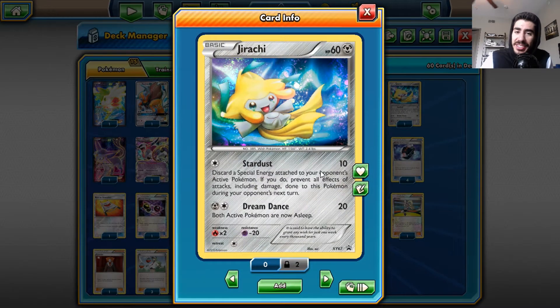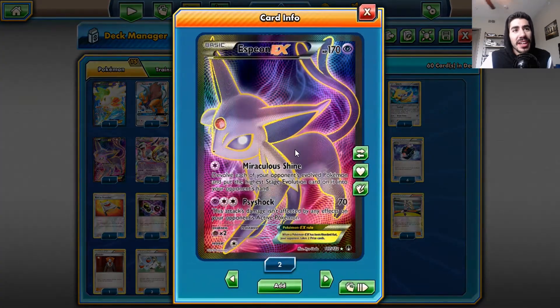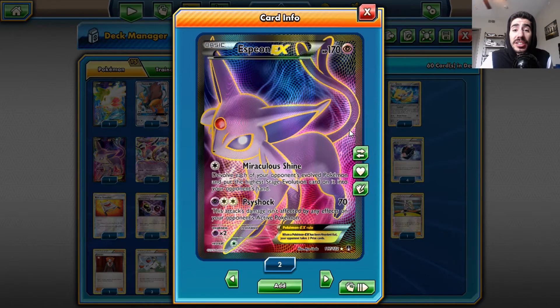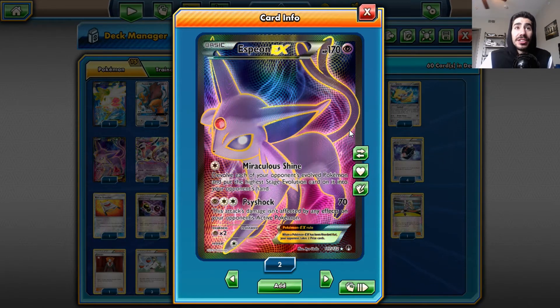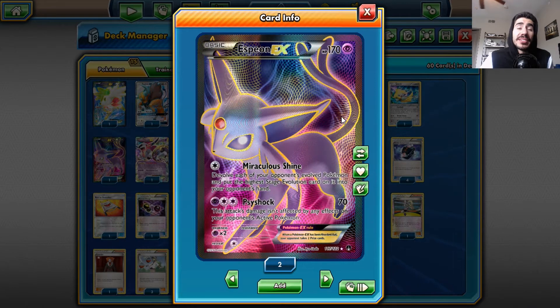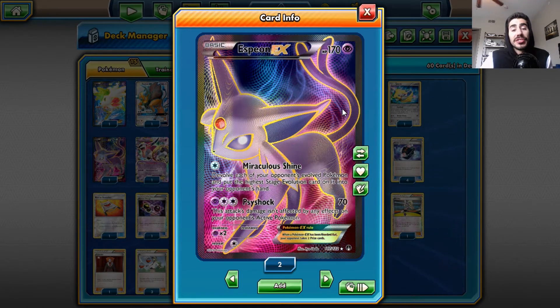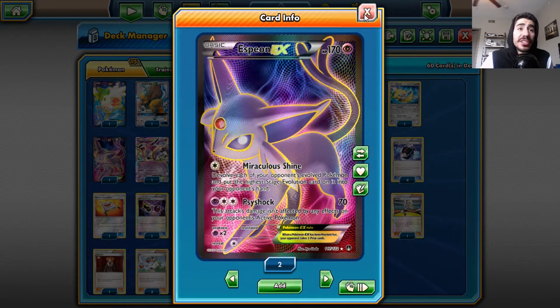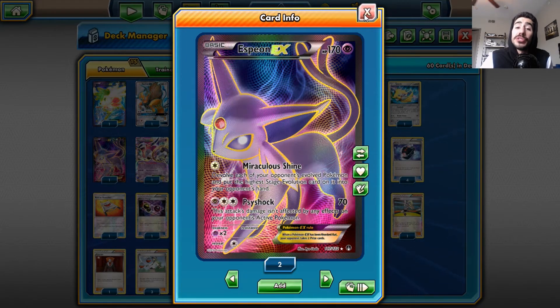Jirachi for Stardust — gotta love it. Espeon EX for Miraculous Shine to devolve your opponent's Pokemon. It's good against Greninja, good against Vespiquen. Decidueye isn't really a mainstream deck now since Forest of Giant Plants got banned, but it's still a really good card against a lot of Evolution decks.